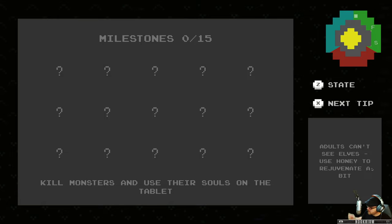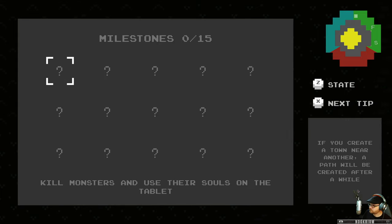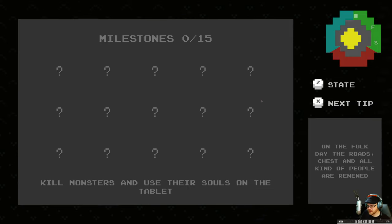We have tips: adults can't see elves, use honey to rejuvenate a bit. Oh, we do have music — we'll turn that Age of Empires music off. Nice. I was playing with those headphones before. Anyway, let's go back into the game.